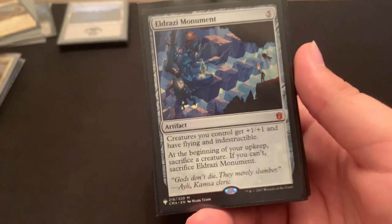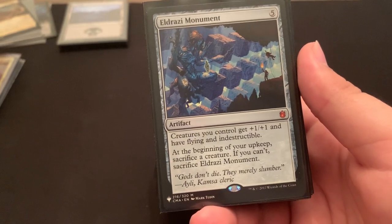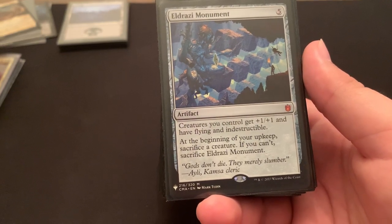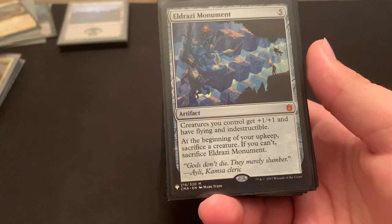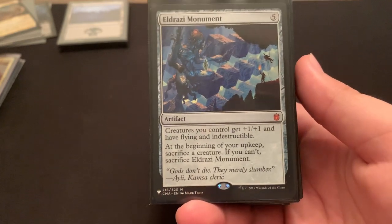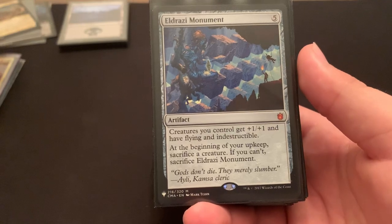Eldrazi Monument — creatures get indestructible, flying, and +1/+1. At the beginning of your upkeep, sacrifice a creature or the Monument gets sacrificed. I make a lot of vampires, so I'll usually just sacrifice a 1-1 — or I guess it would be a 2-2 with the counters — to make sure the rest of my team is rock solid.